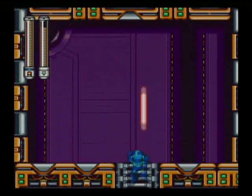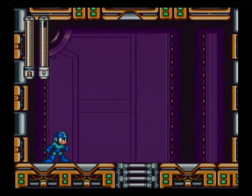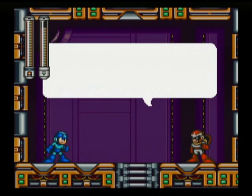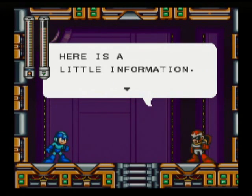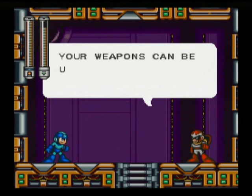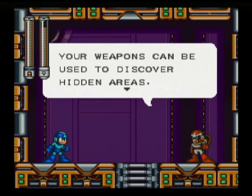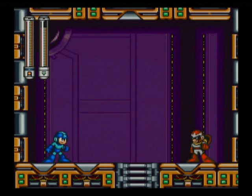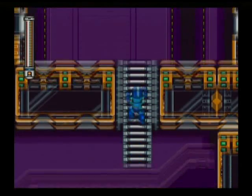Let's see what's up this nifty little ladder. It's Proto Man — awesome. What's up bro? A little information: weapons can be used to discover hidden areas. Try using the flame weapon in the woods. Okay, thanks. I'll keep that in mind.